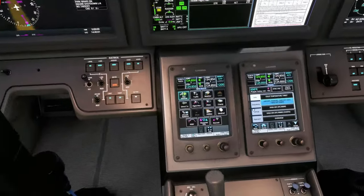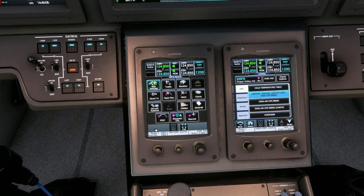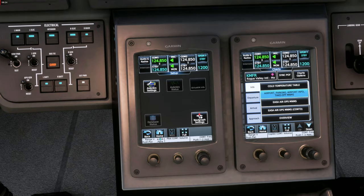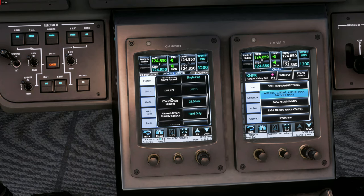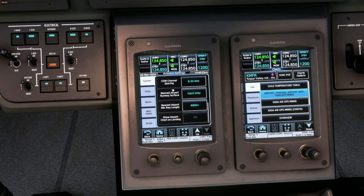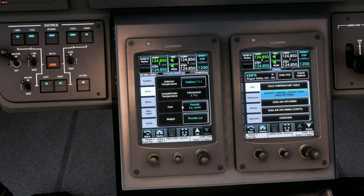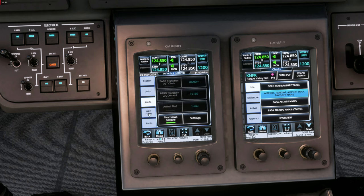Next, let's switch the transponder to standby mode so we don't squawk VFR all the time. We fly IFR today and will get our squawk code later from ATC. There are also some aircraft settings available — the Navigraph setup where you can connect your Navigraph account, avionics settings with plenty of options, though the default values are mostly fine. We'll change the weight units to pounds for this US flight.